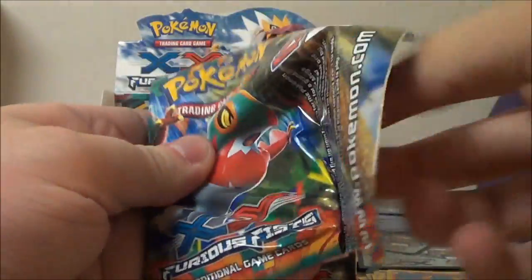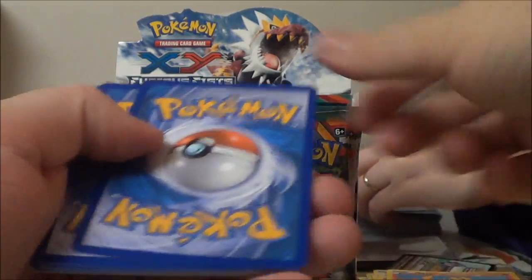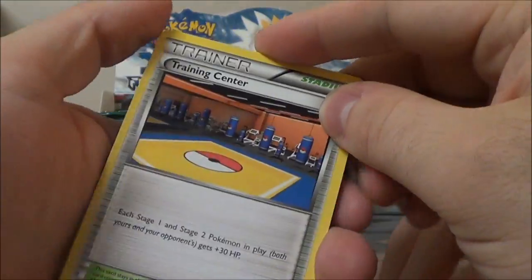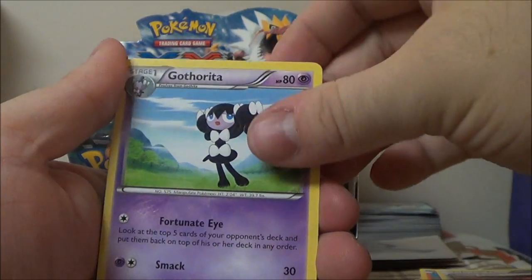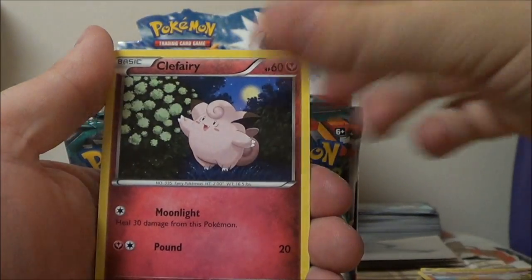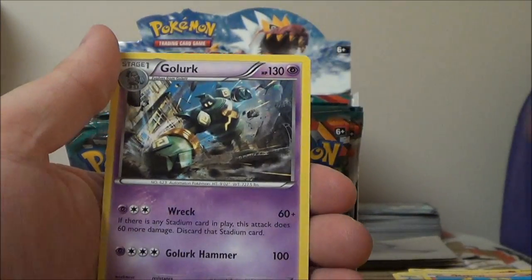So far we have one EX. I'd like for this to be a 5-EX box — that'd be cool. I would like to get two Full Arts in at least one of these boxes just to make up for the one where we got none. Training Center, Gotharita, Vibrava, Pancham, Torchic, Clefairy, Pikachu, Magmar, Reverse Breloom, Electabuzz, and a Golurk.